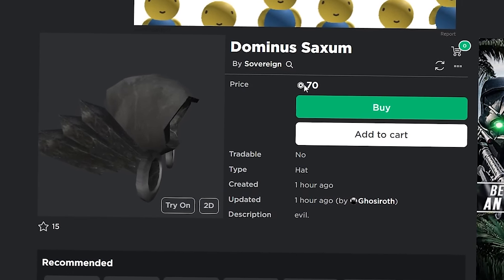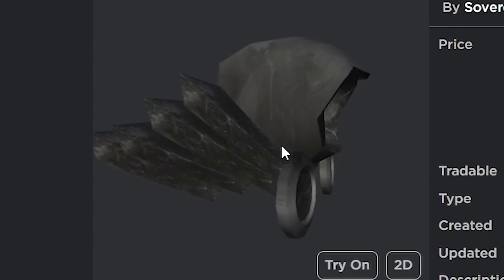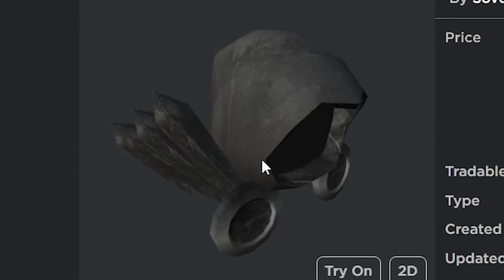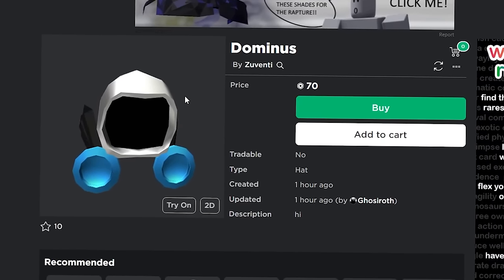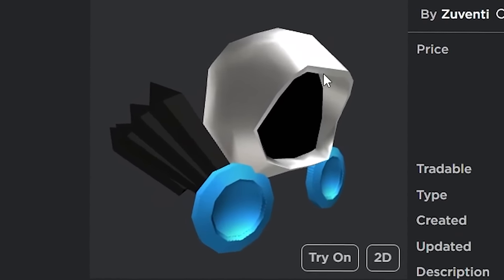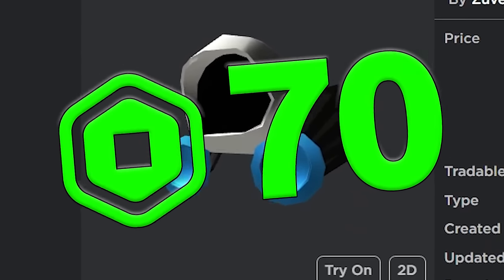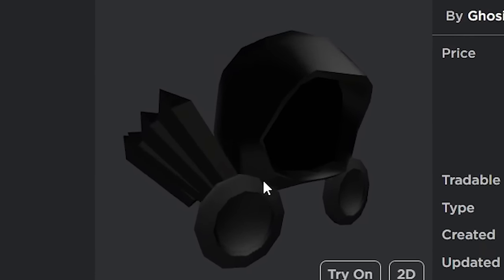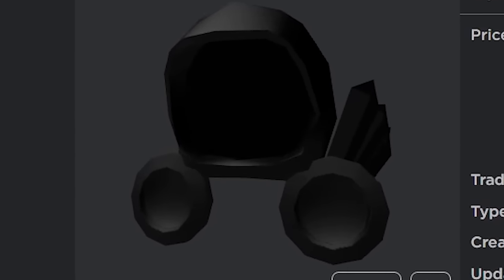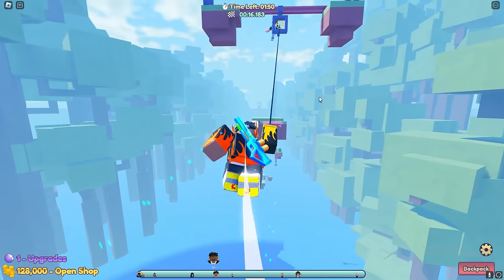There are tons of new fake Dominuses you can get, like the Dominus Saxum for only 70 robux — it's a black dominus with some kind of metal or stone design that looks pretty cool. There's also a silver dominus with blue buttons and black wings for 70 robux, and then there's the Evil Dominus, which is just an all-black dominus, also only 70 robux.